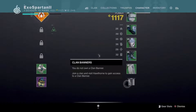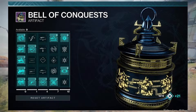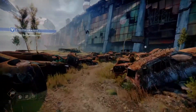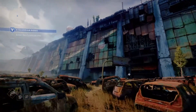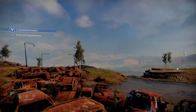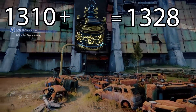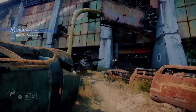So once you've reached the pinnacle cap of 1310, you can still go higher, temporarily that is, with a seasonal artifact. Just by leveling up your artifact with XP from any activity, you will receive extra power points to add to your total power. This power is temporary for the current season, and it goes away when the season ends. So let's say by the end of the current season, your gear power level is 1310, but you end up at 1328 with the artifact. Then at the beginning of the next season, you will be back down at 1310 and receive a new artifact to level up.